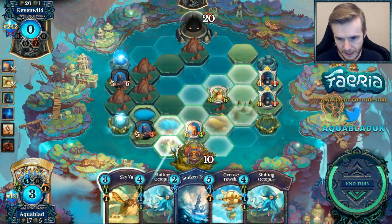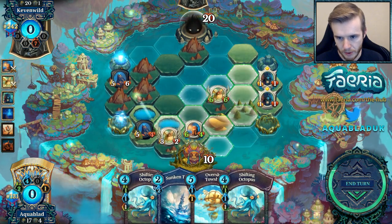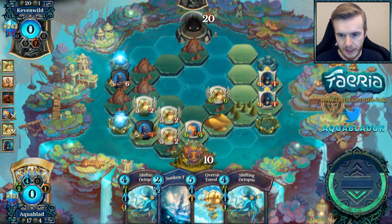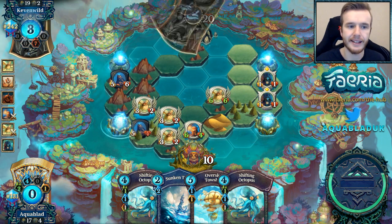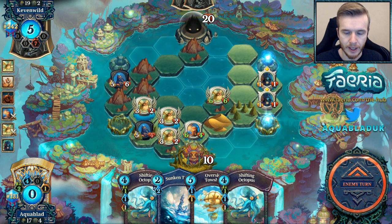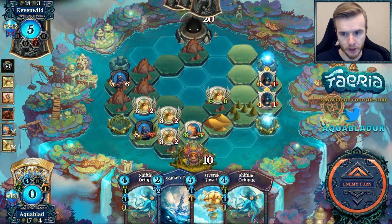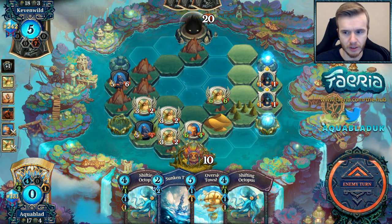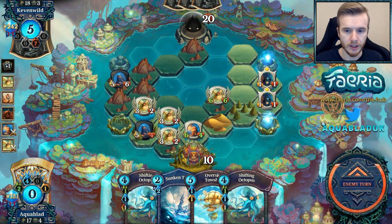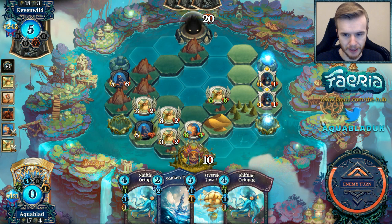I kind of feel like I need to block this, because if I don't I'm going to be in a bit of trouble. Now this is my last Sky Yak — I already used the Creation, so I don't mind just getting this down now. I have a 6-6 Sky Yak, so if I do pick up another Creation, the chances of the 6-6 surviving is quite high. This could allow me to go for the big Yak play a little later on when I pick up that Creation.